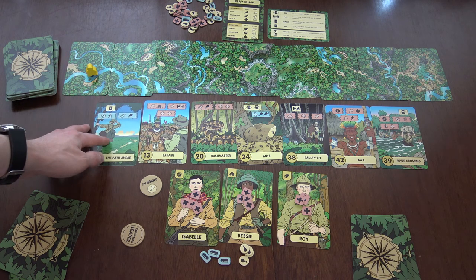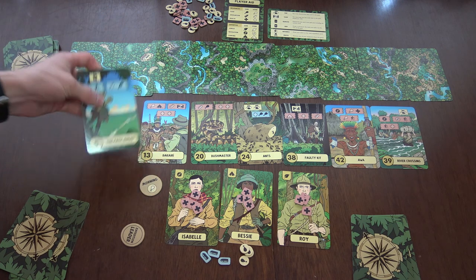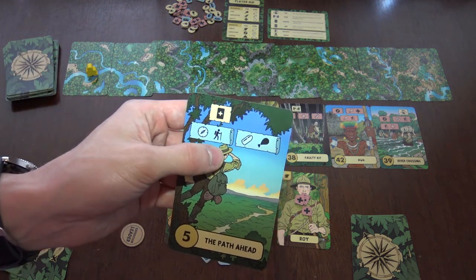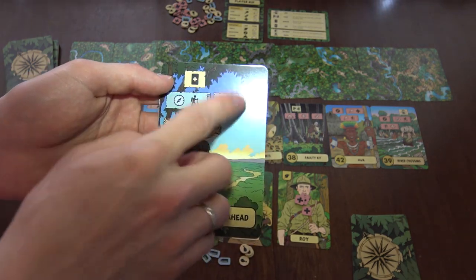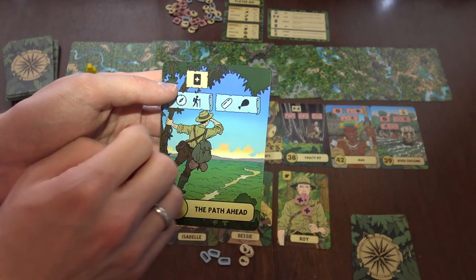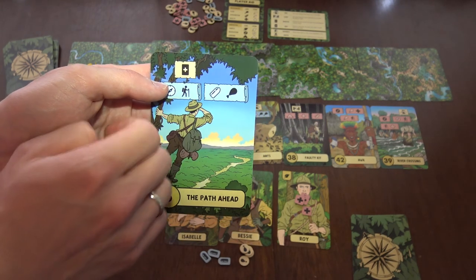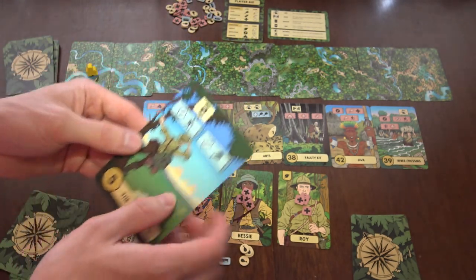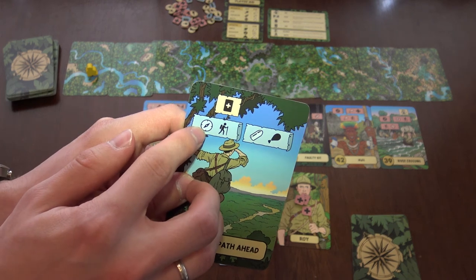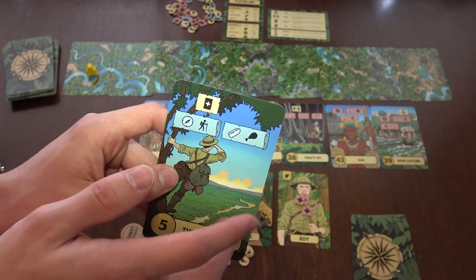There is also the blue section, which is options — this is basically optional. You can either do the blue action or not, up to you. Here for example you have two optional actions you can do both. You can spend ammunition to get extra food. And here you have to spend the compass symbol to walk. Walking is really, really important — that's basically how you advance on this path.